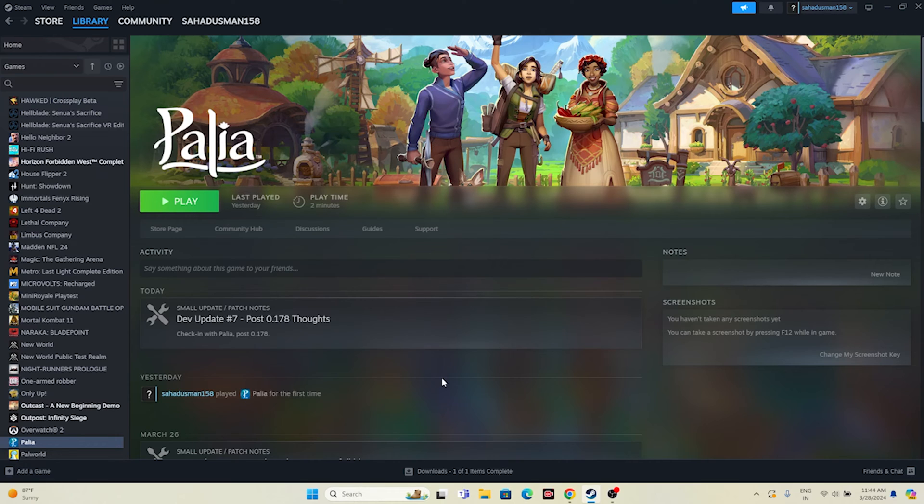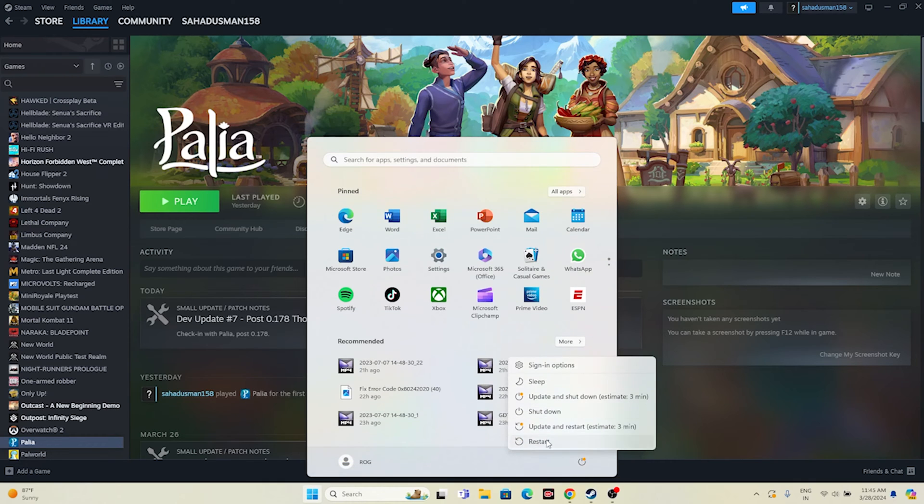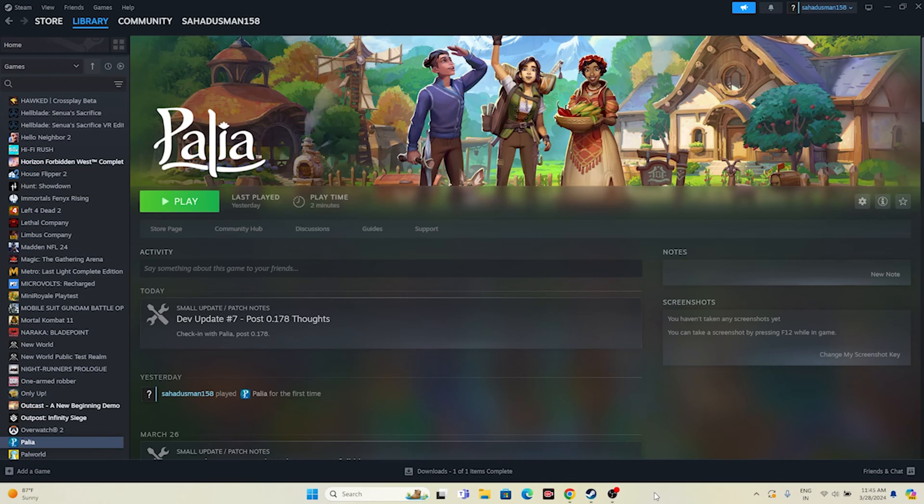The first one is all about starting with a simple restart. Just go to the Start icon, go to the power icon and go for a restart. Once the restart is done, just try launching the game and that should be working fine. This is what we have to do as the first step.